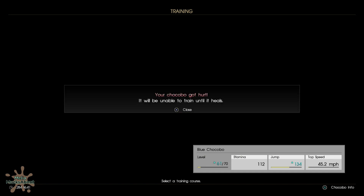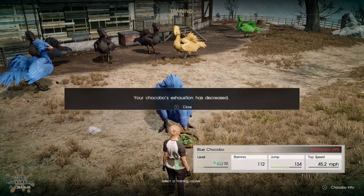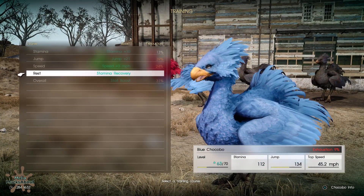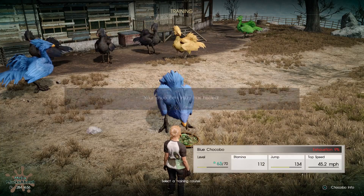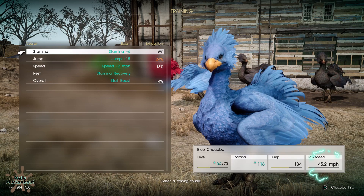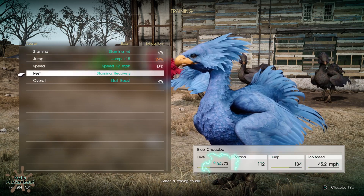And he got injured! It does happen — it's not the end of the world if it does. But when they are injured, you must rest them; there is nothing else that you can do. Because he injured on an orange, it's going to be two rests. Now I need to make that top speed and jump within six tries.